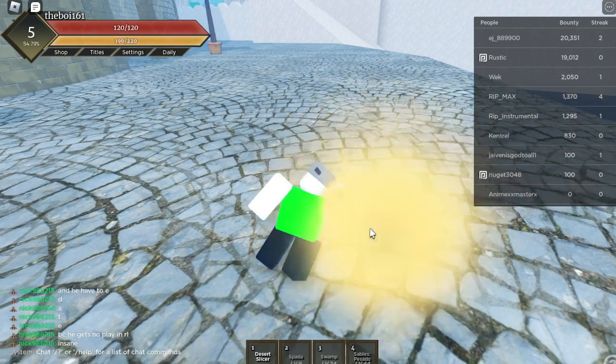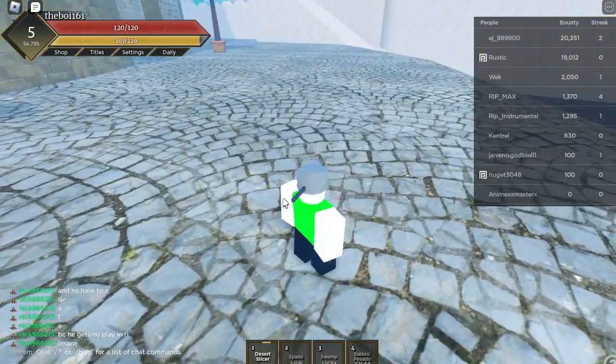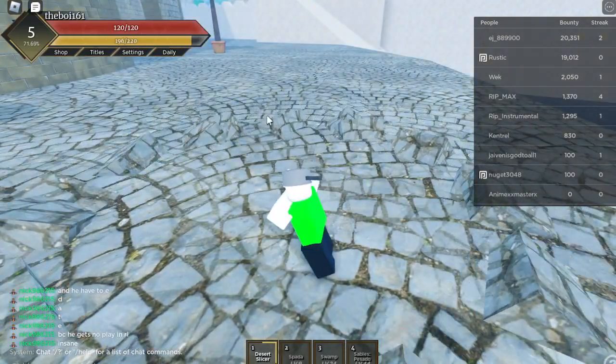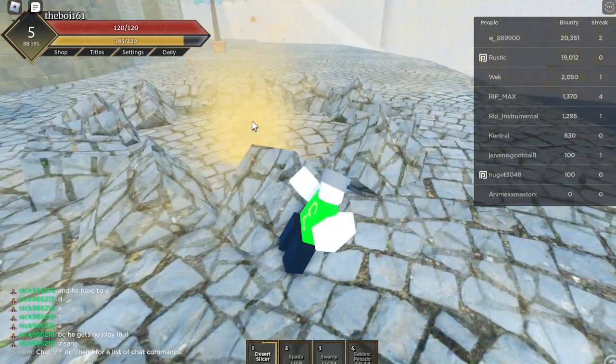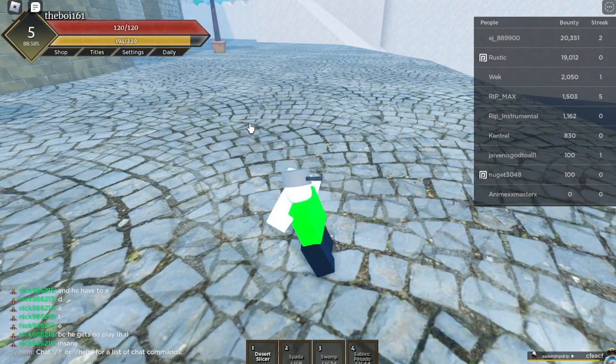As soon as you do, you start spamming all four of your abilities and then just rapidly clicking, like this. I recommend doing this for around 30 seconds or so — I would recommend 30 seconds.